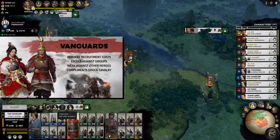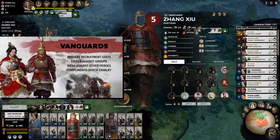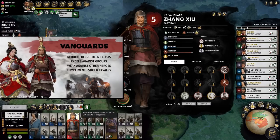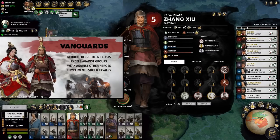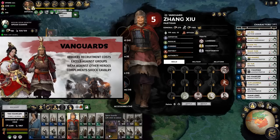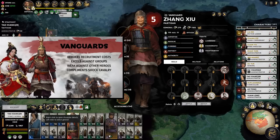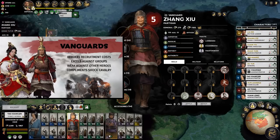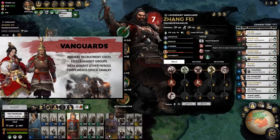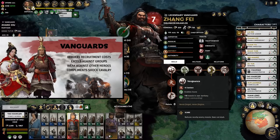On to Vanguards — these guys in red. They do best with shock cavalry, reduce recruitment costs, and are really wimpy against other heroes. But you can send them into combat against whole units by themselves — I like to lead cavalry charges with these guys. Unfortunately in this army he doesn't have any cavalry, and we've got him as a Vanguard unit because that's what he could recruit and what I needed in that army at that time.